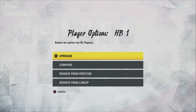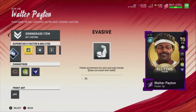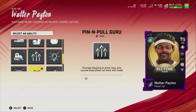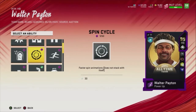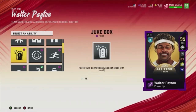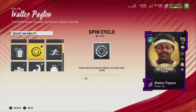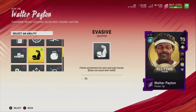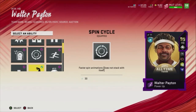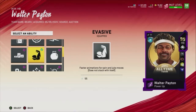Next we're going to look at Walter Payton, and this is a big one because I still see a lot of people make this mistake. First, Evasive — the thing with Evasive is it basically combines Jukebox and Spin Cycle into one ability. I see a lot of people come out with Jukebox, Spin Cycle, AND Evasive, which makes no sense. Evasive is probably the best running back ability in the game.